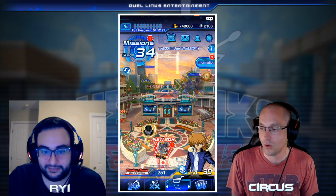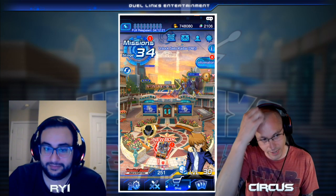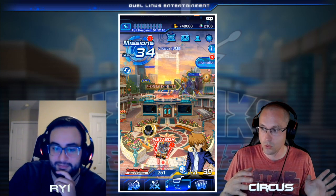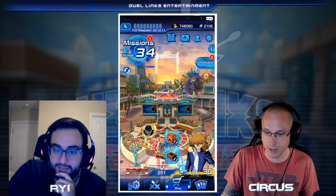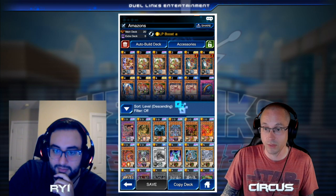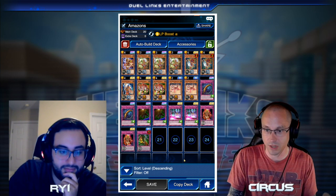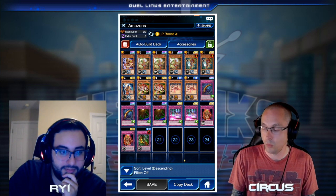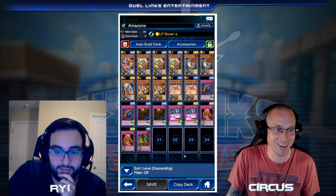Once you get three Cosmic Cyclones, people ask what to do then. I wanted to show you where I'm at right now. On Saturday night streams, I've been streaming this account. Through Gold I played the Hero deck, then people requested I switch to Amazons. This is another option — all these monsters are tickets, so you can build this deck. You can see the Canadias, Floodgates, Wall of D, Willpower, and Onslaught. Willpower is from tickets and Onslaught comes from the Anki box.